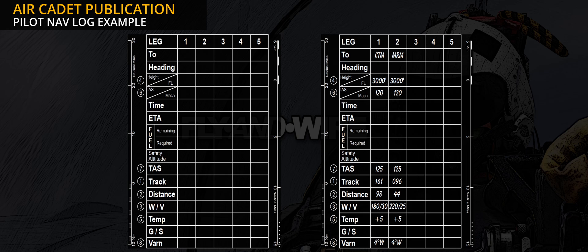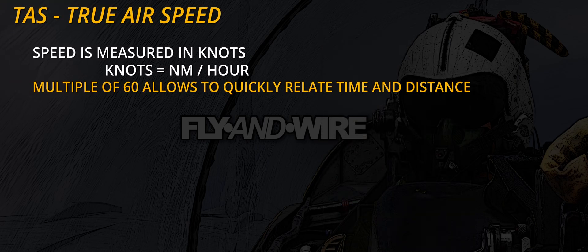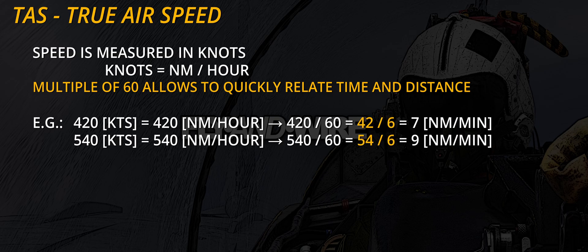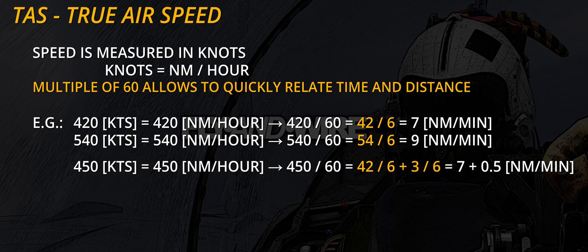Here is a quick tip about TAS: choosing a value that is a multiple of 60 allows for instantaneously computing distances. For instance, when flying at 420 knots, 7 nautical miles are covered every minute since 420 divided by 60 is 7. Similarly, 540 knots means covering 9 nautical miles per minute. To speed things up, remember basic maths — the zeros can be elided and the resulting operation is a de facto times table from elementary school. Corollary to this: 30 knots allow for half-mile increments to be immediately understood. For example, 450 knots equals 7.5 nautical miles per minute since 450 is 420 plus 30.